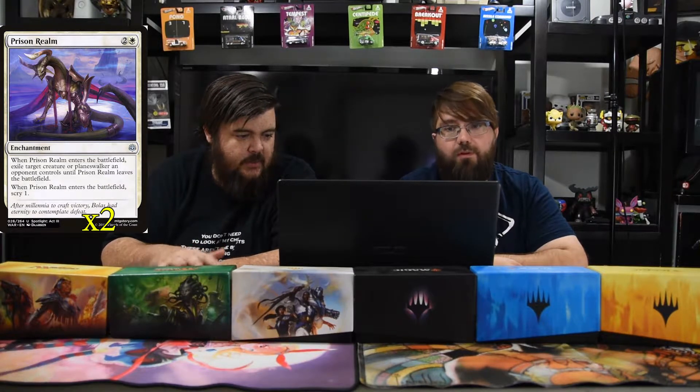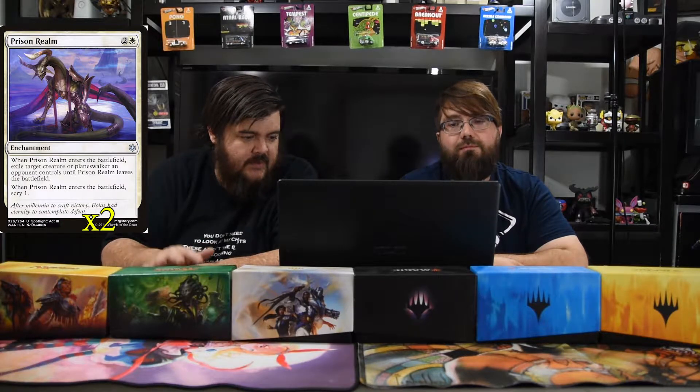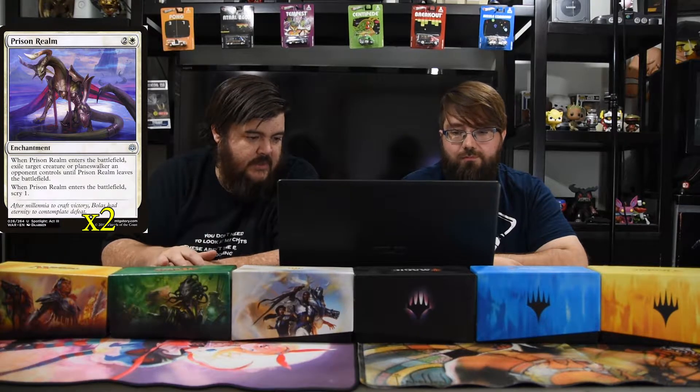Next is Prison Realm — one white and two, an enchantment. When it enters the battlefield it exiles target creature or planeswalker an opponent controls, and when Prison Realm leaves the battlefield that card returns. It also lets you scry one on entry. It's just more control, it's an enchantment so it costs one less, and you scry — why not.